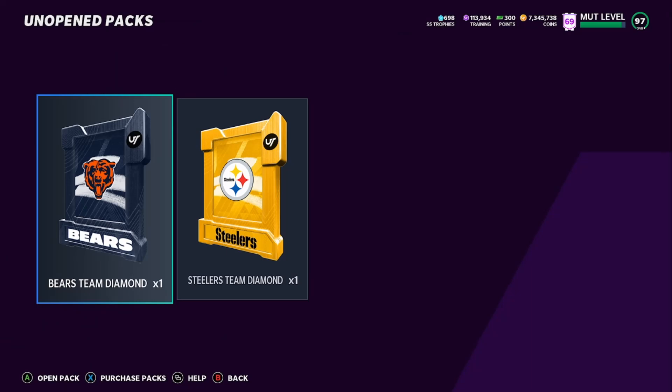Hey what's up Madden people, CRAZYHOTBOY E here — the E is for everyone — coming to you with another video. Today I got the second video of the day. If you didn't watch the first video, go back and watch that one. We started with 7 million coins and 250,000 training and rolled packs. Now we still got 7,300,000 coins, 113,000 training, and 2 team diamonds to do. Shout out Taco2Kids — he sparked the idea. My lamp was dead and he totally turned my flame on, and as soon as I saw him post something, I knew exactly what to do to make even more coins.